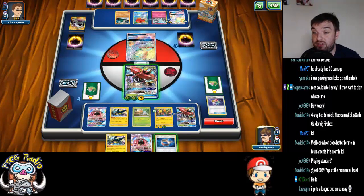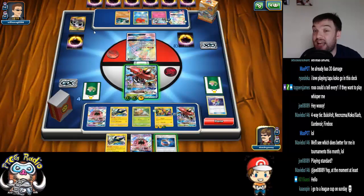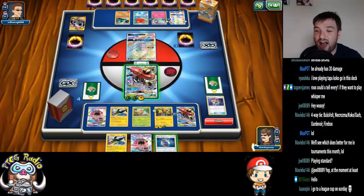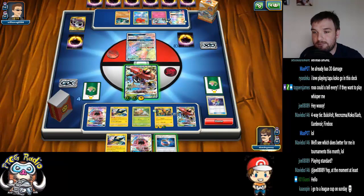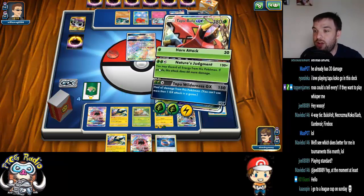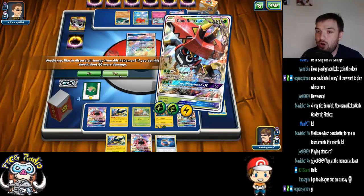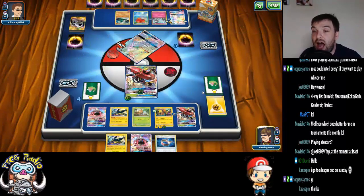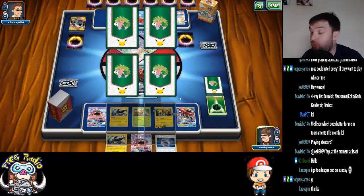We might be in a decent position here. I want to play the Choice Band but I can't in case my opponent comes down with a Field Blower — they've played two, and I haven't seen a Gardevoir list that plays three. So I should be alright, but I'm not going to risk it. We're just going to use Nature's Judgment — we are going to discard all the Energy and get the KO.